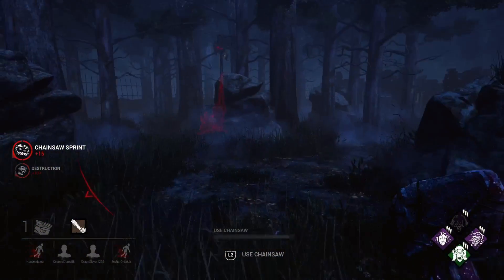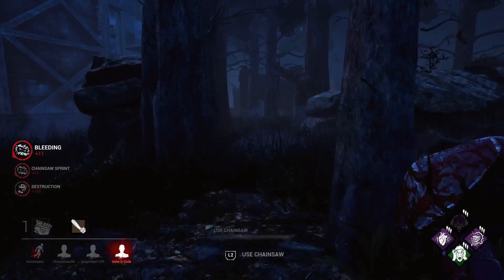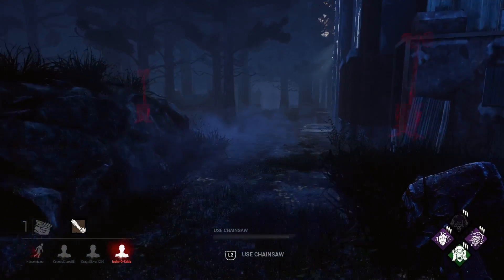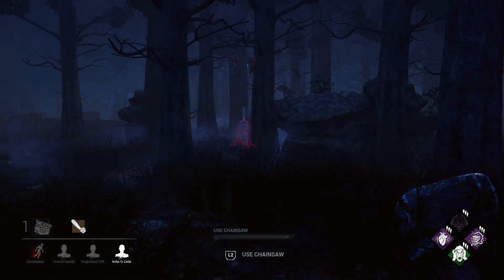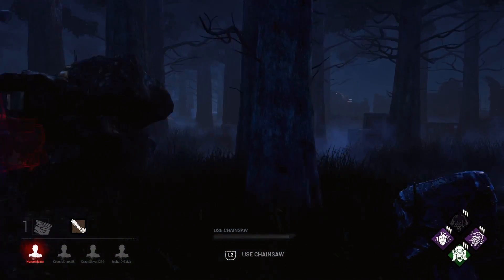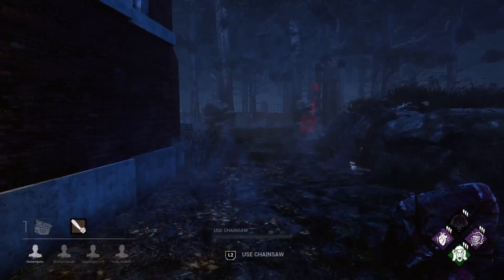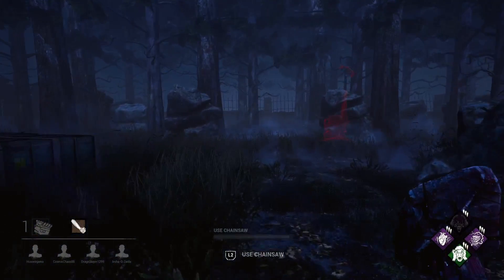If you're going for double pip and one or two survivors kill themselves on the first hook, you can forget double pipping - just end the game as quick as you can. But if survivors know they're not getting camped or tunneled and they're allowed to get healed after being rescued, they're going to struggle on and you'll get the three hooks.